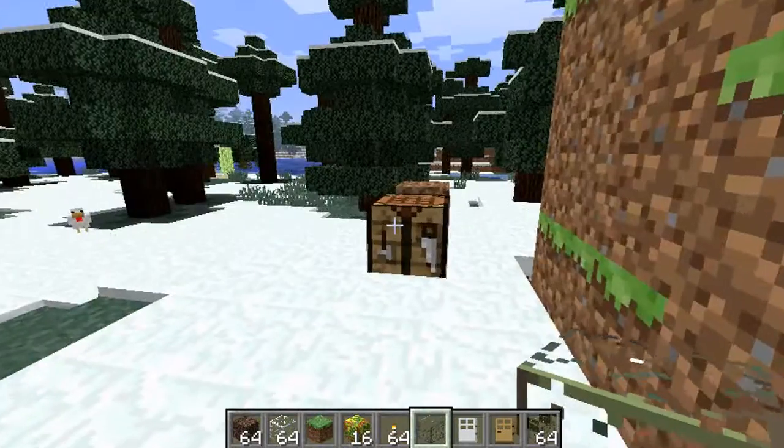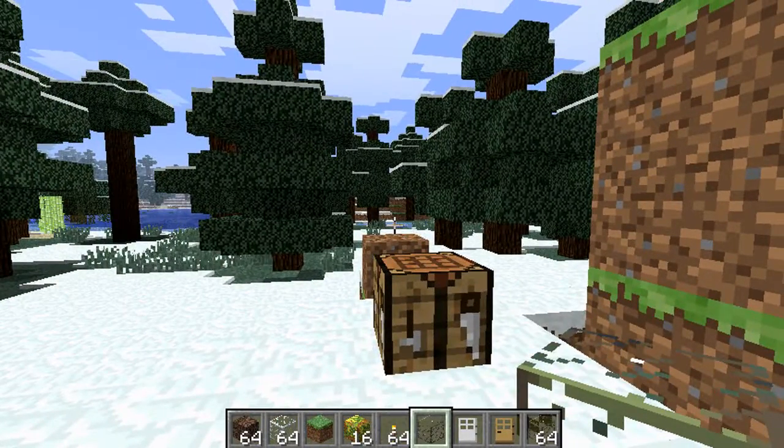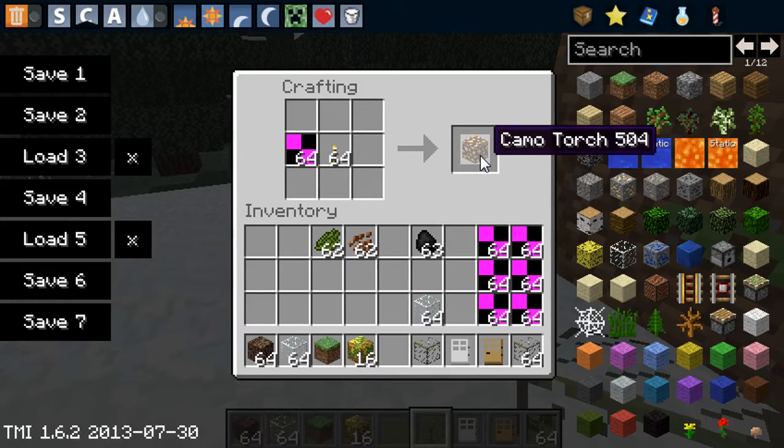This mod is a bit buggy. I think it's a work in progress. It does say 100%, but I'm not sure about that. But it's still a really good mod. The next thing we have is a light camo block. So if I just add torches like that, then we'll get a camo torch.